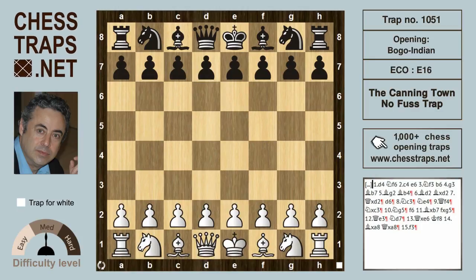Hi there, this is the Canningtown No-Fuss Trap, named as such because the ECO classification for this opening is E16, which is the postcode of Canningtown — the birthplace of my late father, God bless his soul. It's also called No-Fuss, taken from the game Albert Becker against Emo Fuss, 1933.